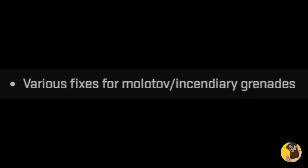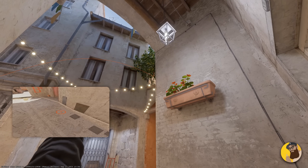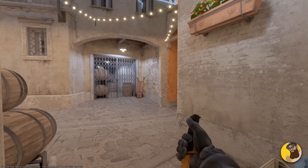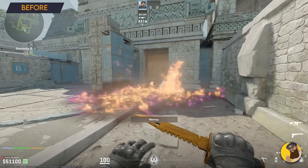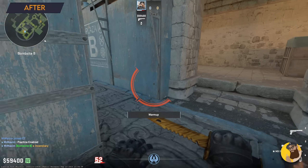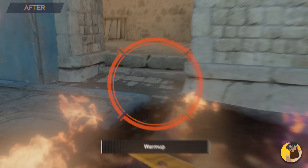We see again various fixes for Molotovs and Incendiary Grenades — I always go back to this one spot on Inferno to test them. We already saw this with the last update and this is unchanged, so they must have found more stuff to fix. Speaking of mollies, being in the fire has been rather hard to notice from time to time, and with this update they finally fixed the damage indicators. Before, not all of them were visible, but now you can see more of these red things which makes it clear when we're burning up.